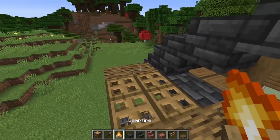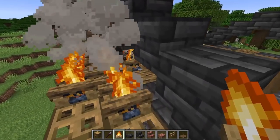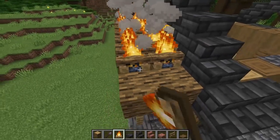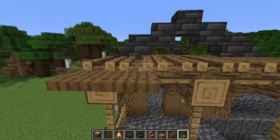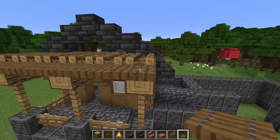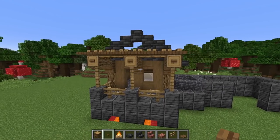Grab an oak trapdoor and go two and two on each side. Then grab campfire blocks and put them right down the line, making sure you get the inside as well. Go ahead and extinguish all of these. Then grab spruce trapdoors and put them on the top side of the campfire blocks, and add spruce buttons in front of those exposed logs.